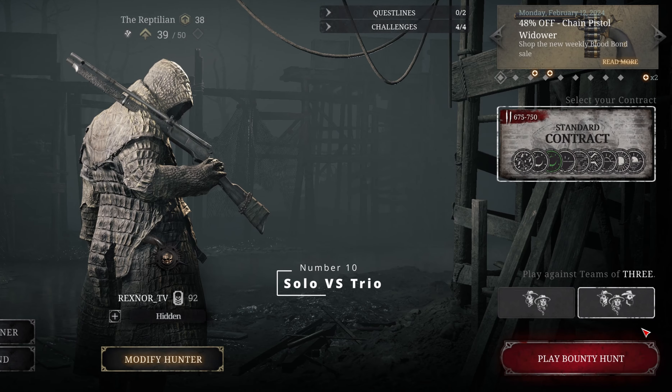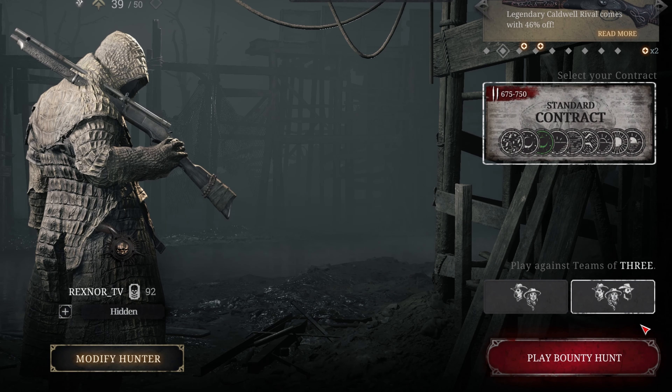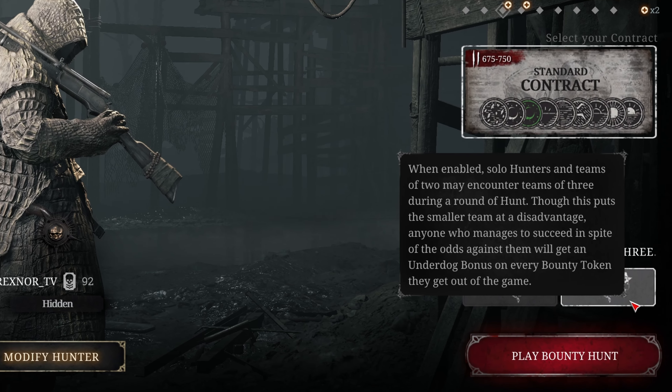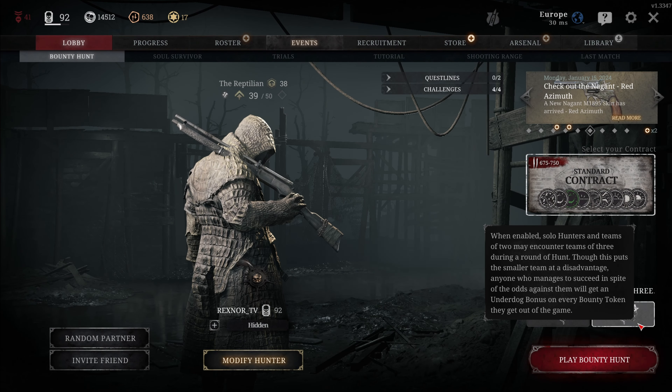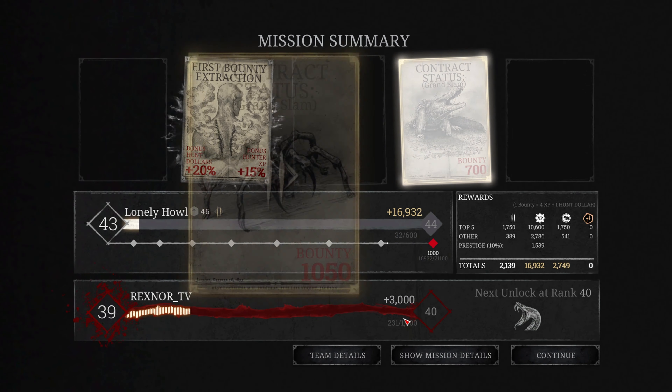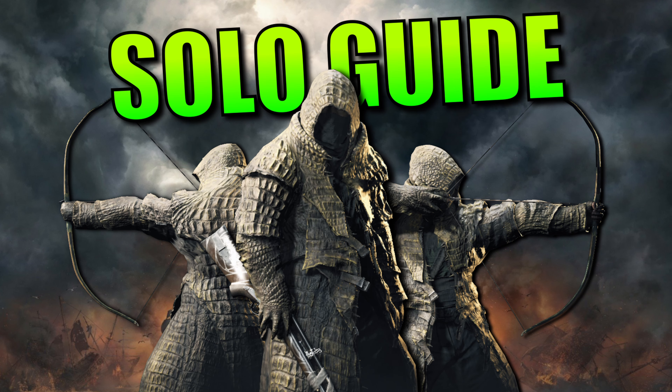Number 10: Solo vs Trio. Solo gameplay in Hunt Showdown is extremely effective for making money if you do it right. Since the survival chance is drastically lower when playing against larger teams, the rewards are higher — solo players make more money for each bounty extracted, and killing bosses as a solo grants additional Hunt Dollars. Solo players can only carry one bounty token, so they make the most money from maps with only one boss plus a wild target, equating to a total bounty value of 250 Hunt Dollars before added bonuses. The downside is that you play against bigger groups, which may not be viable for everyone, especially if you're new to the game.